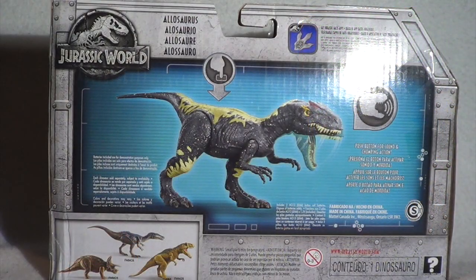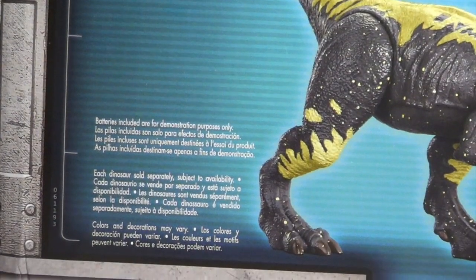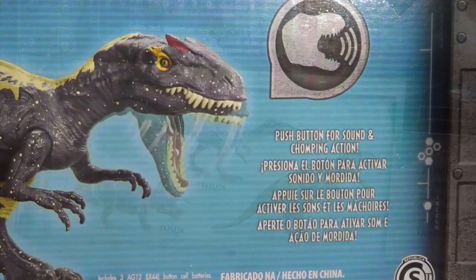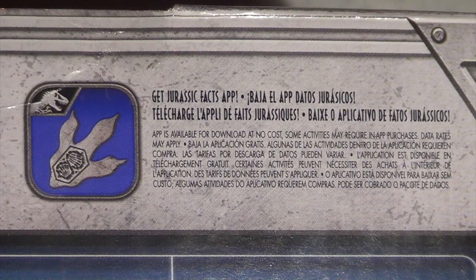There's also an indicator for where the button is so you can try the dinosaur out in the store, and then the Jurassic World Fallen Kingdom logo. The back of the box features another diagram of the Allosaurus itself, very different from the actual product — notably there aren't the yellow specks featured throughout the paint job. You've also got the Jurassic World logo next to the Allosaurus, and batteries are included on this dinosaur, so you don't have to worry about buying them. The other Wave 1 Roarvores are shown — the Triceratops, Baryonyx, and Metriacanthosaurus — along with a diagram for the push-button sound and chomping action, and a reminder to get the Jurassic World Facts app to scan the dinosaur's foot.